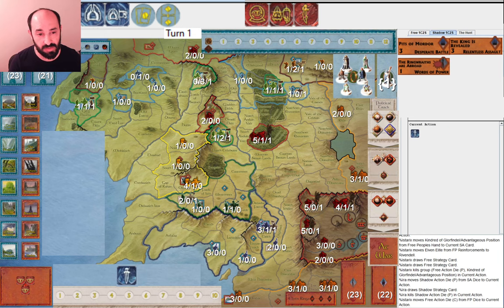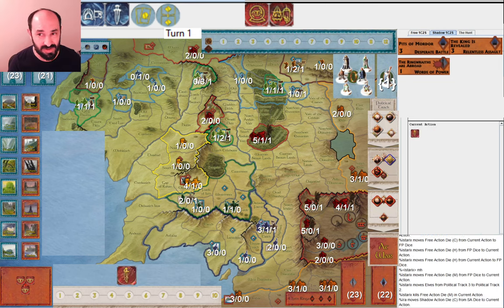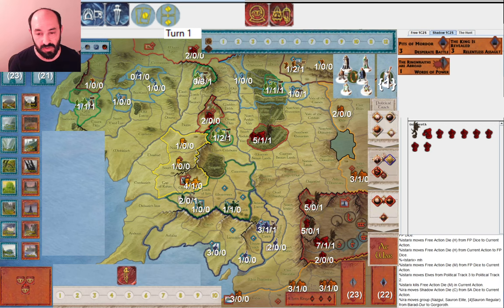My opponent moved the Fellowship and mustered Elves. Now, does that change your decision? I think maybe with that Elves muster it tilts me a little bit towards mustering Sauron, because maybe they're going to get the Elves to war all the way. They have another muster right here, and since I gave them two action tokens they do have the muster action token. Anyway, I start by moving this army from Baradur to Gorgoroth, because I don't know exactly what I'm going to do yet. I know I'm going to get that army moving at some point.